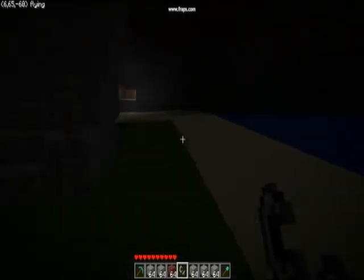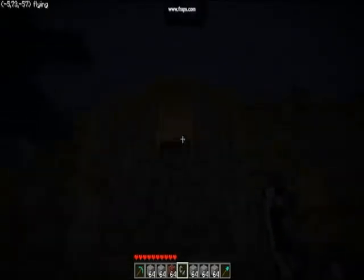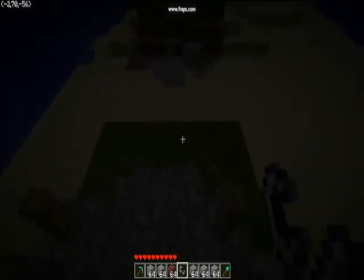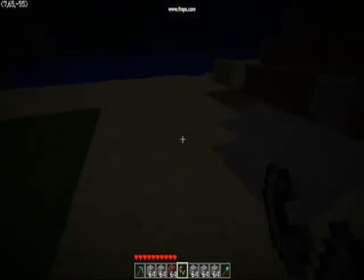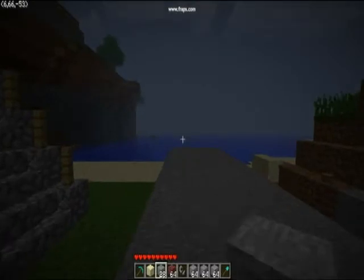So I built a wall — like a fort wall — around my little staircase up to my house, which was in the last video. As you can see, I added some stuff, like that little awning thing. Now I'm going to make a five by five thing with stone. I'll get that started. This is what I've got so far.